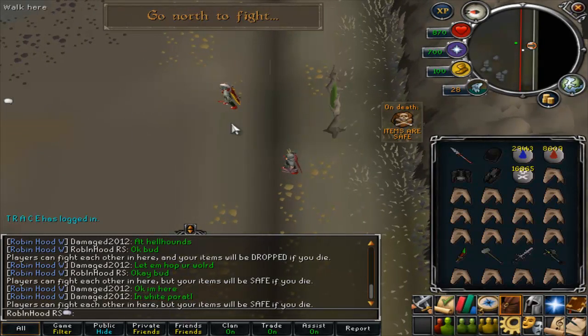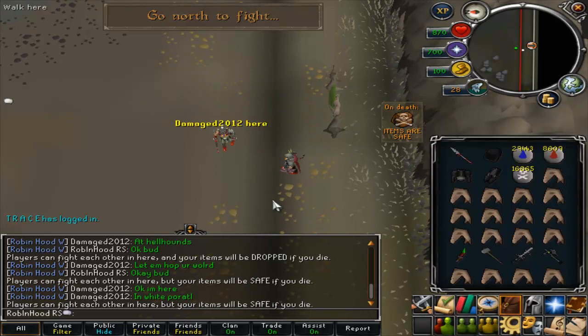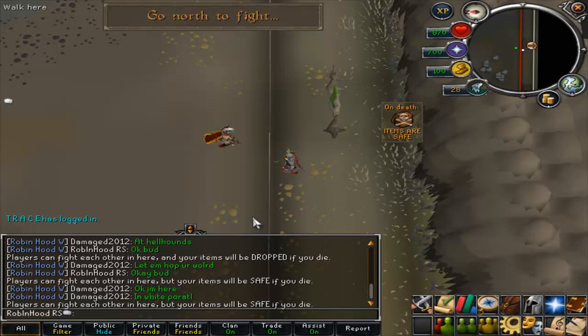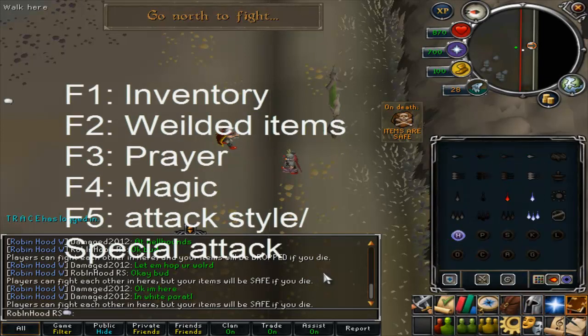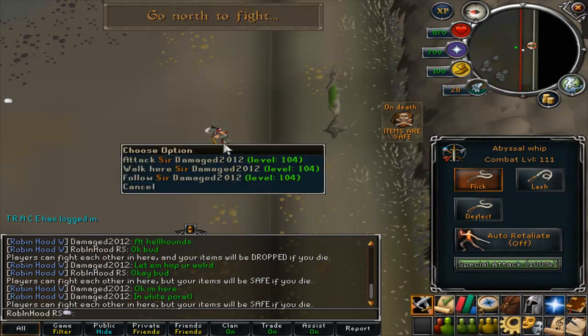For any of you who don't know what that means: the F keys on your keyboard equate to functions within RuneScape, and they go up to F5. To lay them out quickly — F1 is inventory, F2 is wielded items, F3 is prayer, F4 is magic, and F5 is attack style slash special attack.